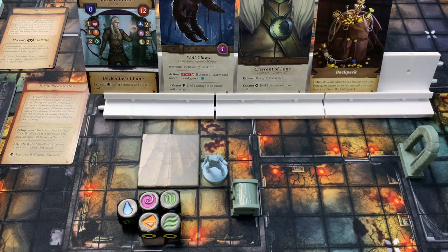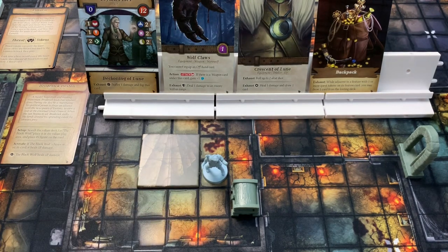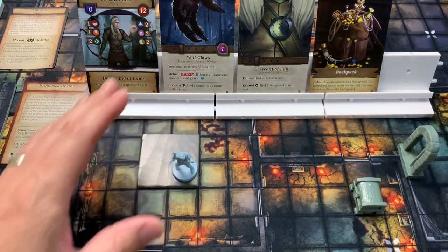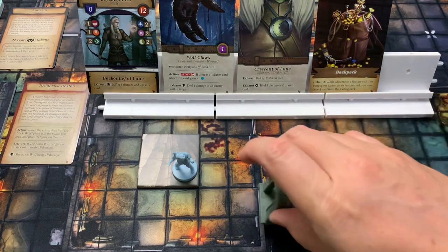Those are all possible hero actions. Once you've taken your three actions, draw a card, then all other heroes take their turns. Once everyone has taken their three actions, you start the threat phase. The threat phase is simply drawing or activating any cards in your threat area.